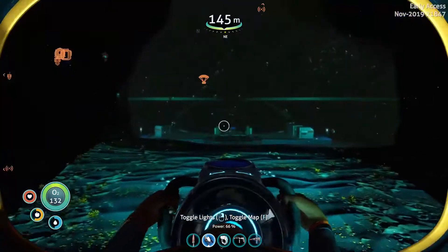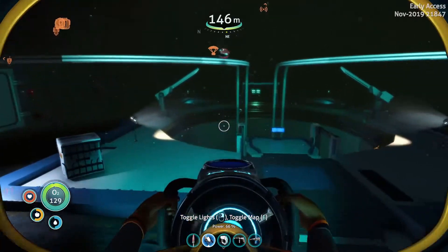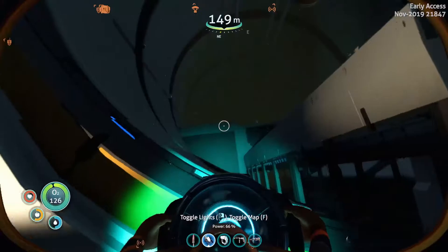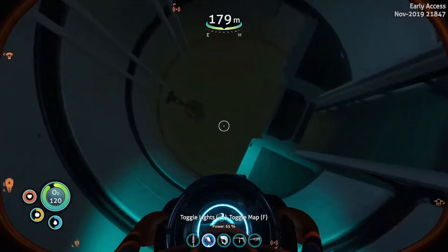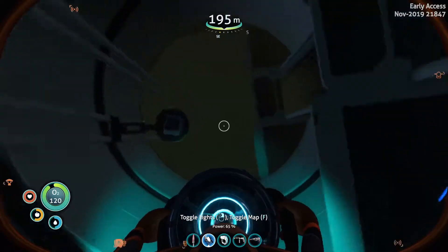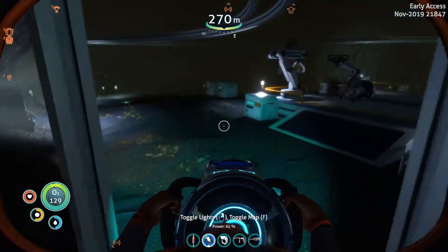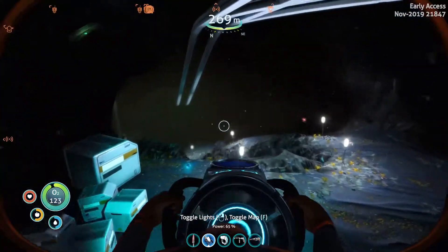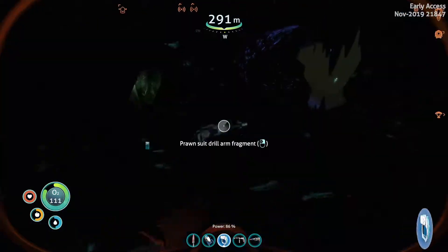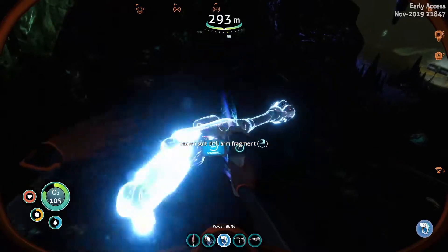Oh, this is going to be hard. We'll just keep going around different angles until I find one more piece of the prawn suit, and then we can go back and fabricate it. Also, there should be a moon pool somewhere in this game, like a docking station for your vehicles to charge. And you can upgrade them and stuff like that. But I haven't seen one. I feel like I'm not supposed to be here until much later, but since I'm here, you know, might as well. Another piece for the drill arm. Nice. But I need the actual suit first.